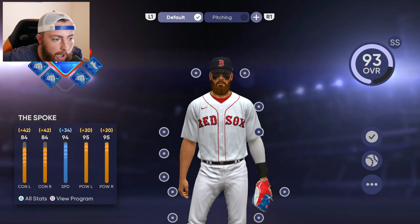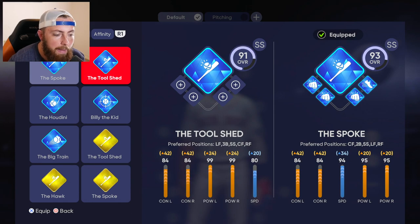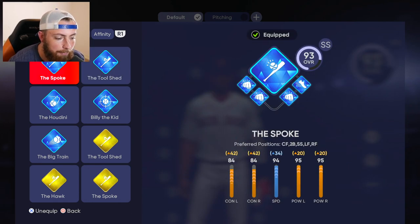We are changing my loadout for the first time in a while. We're using this one here. I usually use the Tool Shed, but this one seems way better, dude. Look at the stats it instantly gives you. Now, this one's preferred positions are center field, second base, and then shortstop.